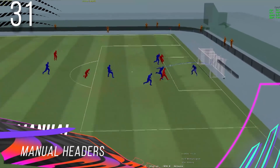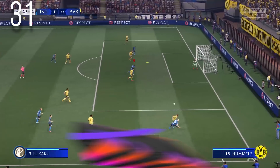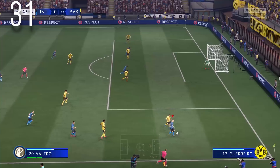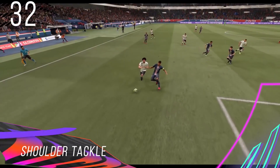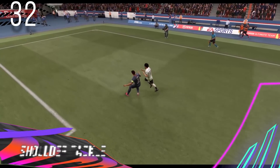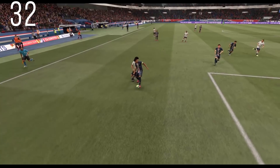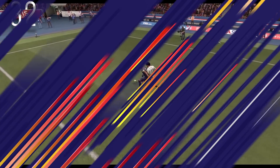Manual Headers: New manual headers help you direct the ball any way you want, and they work especially well during goal kicks when trying to win the ball back in the final third with your striker. Manual Headers makes the user solely responsible for the direction of the ball. The new shoulder tackle helps you challenge a defender softly from behind without going in head first, and can be a lifesaver when tackling inside the box to avoid conceding penalties. You will also see seal-out animations when defenders put themselves between the ball and the attacker. To perform the shoulder tackle, press LT/L2.